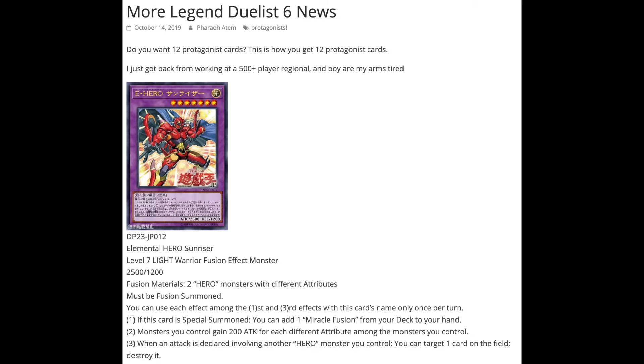The first card is called Elemental Hero Sunrise, a level 7 Light Warrior Fusion Effect Monster, 2500 attack, 1200 defense. It requires 2 Hero monsters with different attributes and must be Fusion Summoned. First effect: if this card is Special Summoned, you can add a Miracle Fusion from your deck to your hand. Very nice that it's Special Summoned — so if you use Call of the Haunted or Back to the Front, you can still trigger the effect.